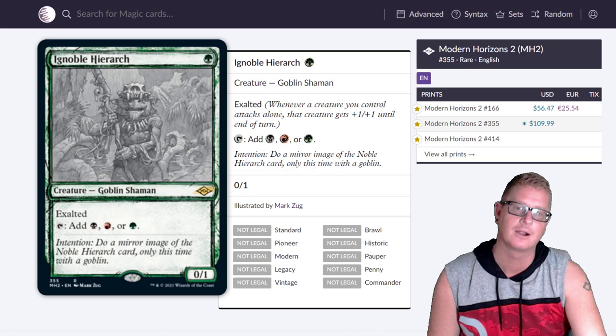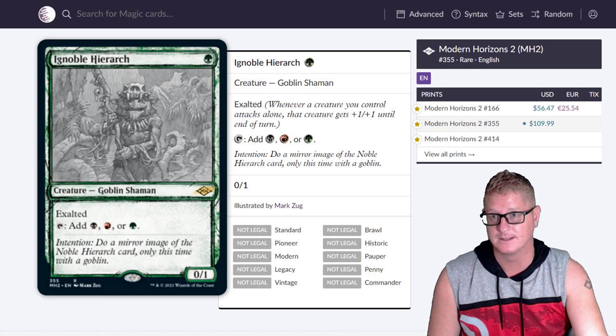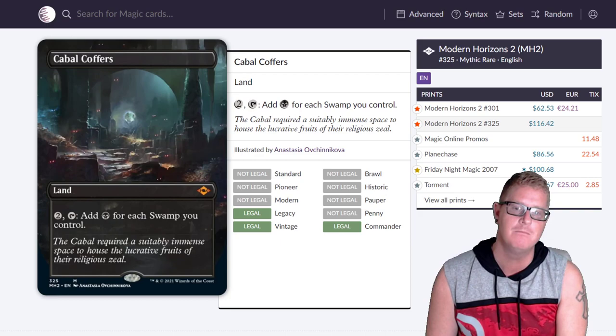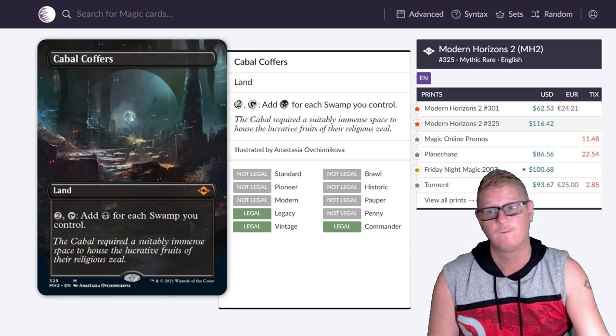Ignoble Hierarch at $109.99 — no foil pricing yet on this one. They're going to be pricey. I like that they grayed out a lot of stuff with some green going on — very vibrant. Then Cabal Coffers coming in at number one — $116.42 regular, and $239.91 for the foil version.